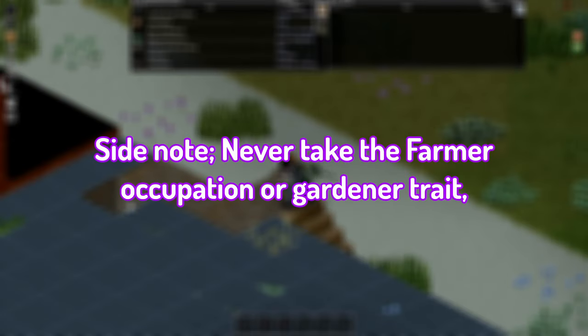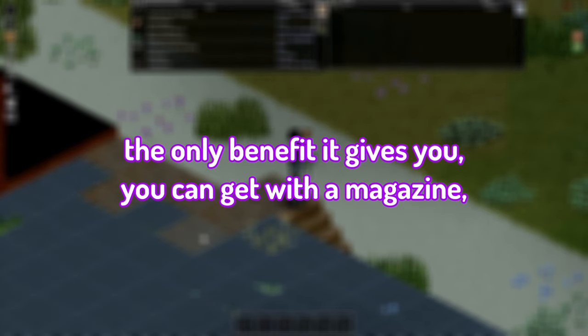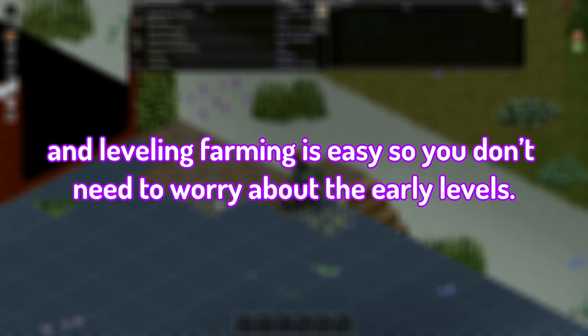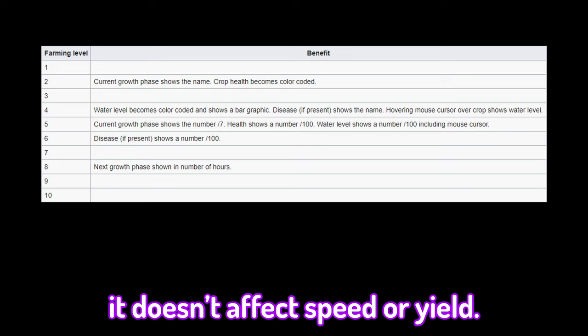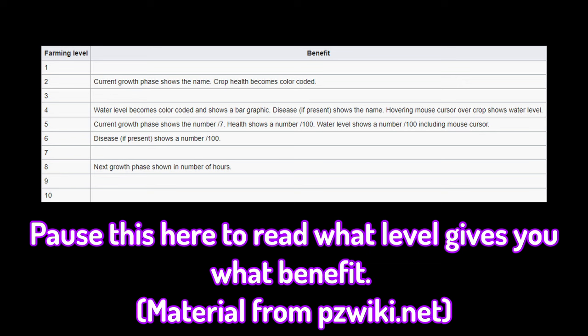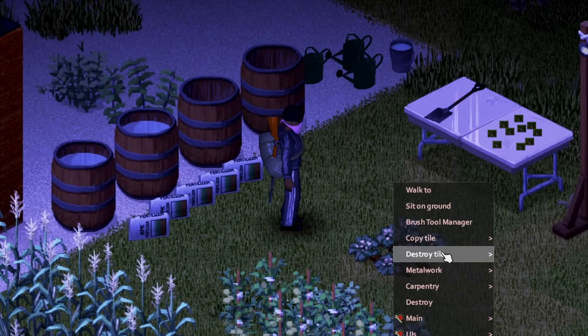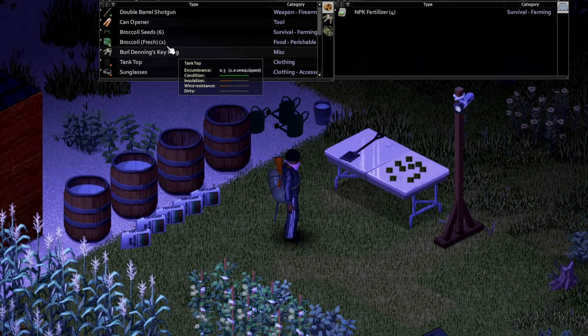Side note: never take the farmer occupation or gardener trait. The only benefit it gives you, you can get with a magazine. And leveling farming is easy, so you don't need to worry about the early levels. The benefits of a farming level are purely more information on your plants — it doesn't affect speed or yield. Pause here to read what level gives you what benefit. When harvesting your crops, make sure to leave at least half to seed. You will only receive seeds when crops are left to seed.